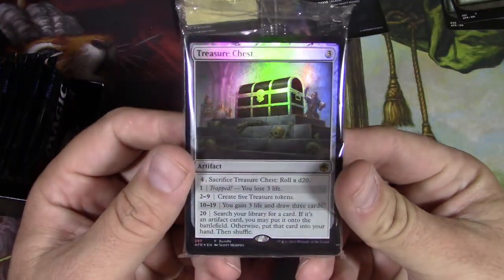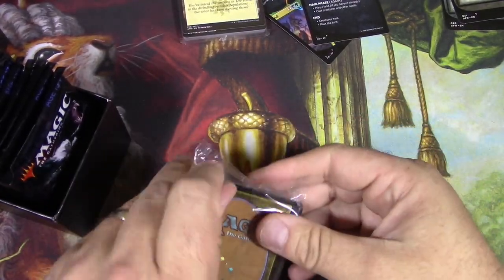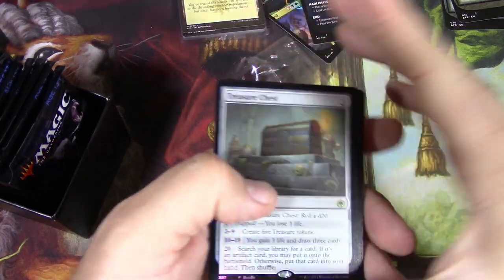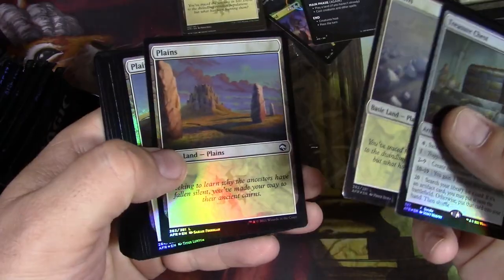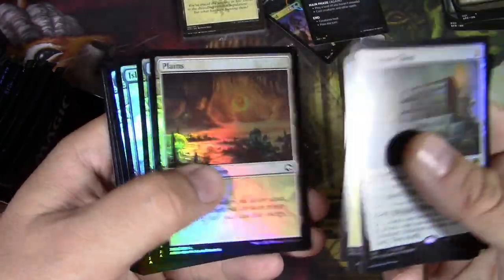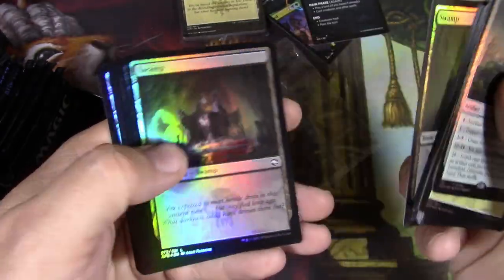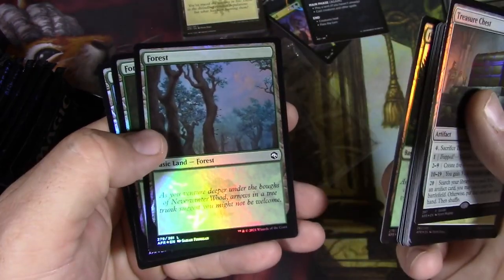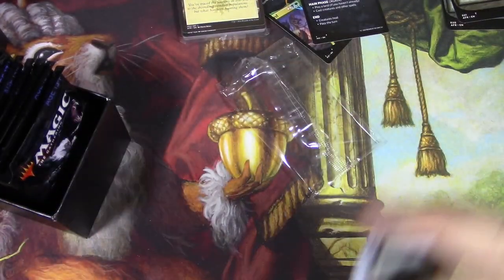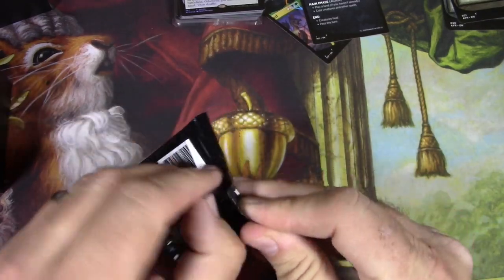We got a foil treasure chest, that's excellent. The rest of this will just be lands — some foil basic lands with pretty cool dungeon crawling text, which is something I actually appreciate since I'm a Dungeon Master, so I get plenty of good tips for narration. Fun times. Let's open up some packs and at the end I will scan them up and see if I made any money.